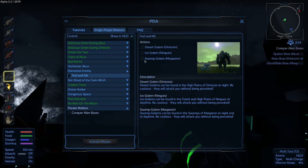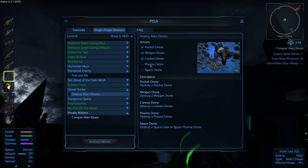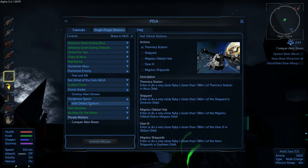We need to destroy the desert golem over here. Desert golems can be found in the high plains of Omicron at night — be cautious, they will attack without being provoked. For the drone hunter quest, we still need to find a plasma drone and a space drone, but I think we'll find plasma drones on more dangerous planets like PvP planets — MassProm, Skylon, or whatever dangerous space.